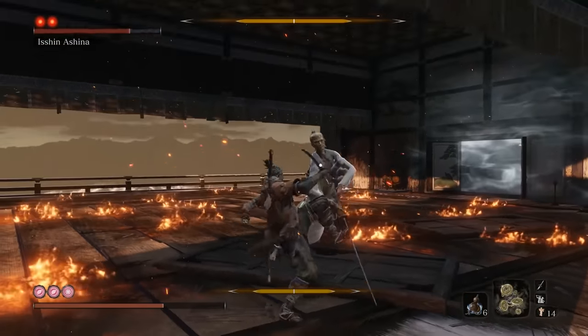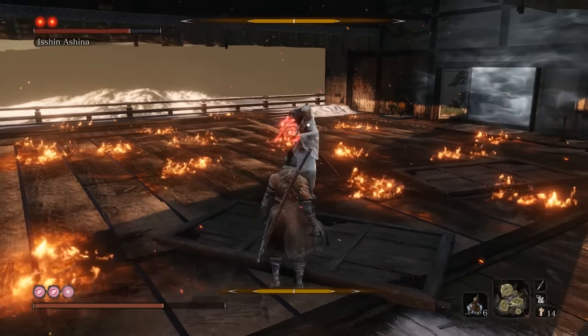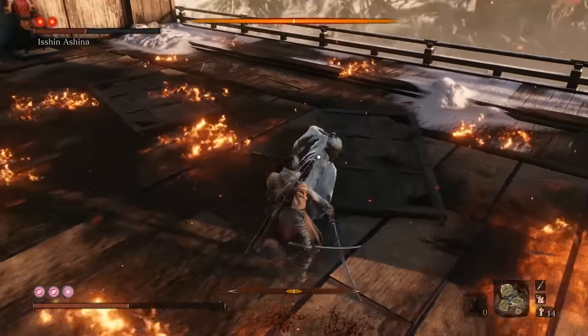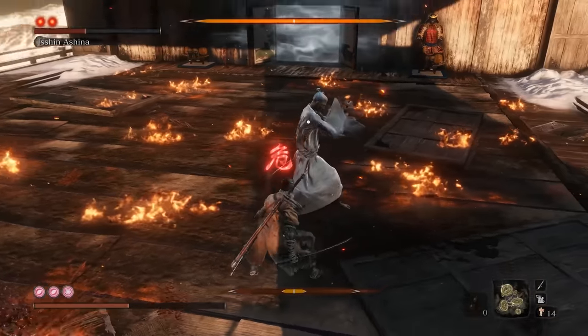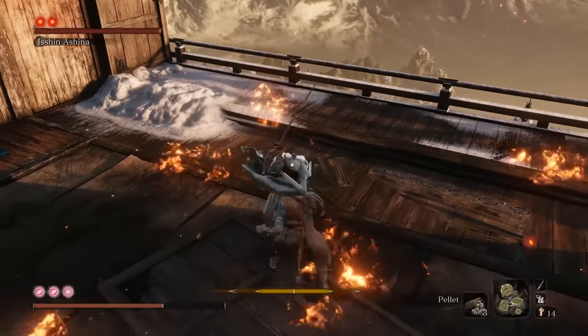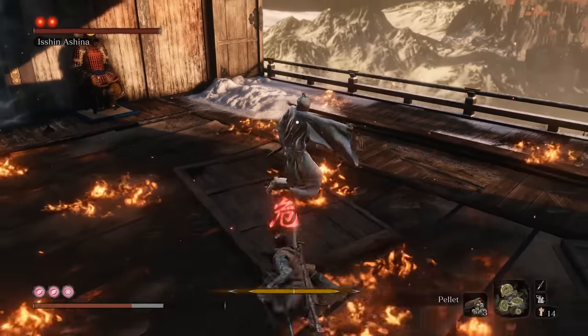As for Isshin, his initial moveset isn't that different from Emma's. He has a Thrust where he'll knock you back first, and you can press Makiri to counter it after being knocked back. As for his Quick Thrust, you should press Makiri as soon as you see him start up the animation for it, as the timing is much faster. He also has two Perilous Sweeps available, but I've found the one from Sheath very inconsistent — just leap over it if you see it coming.